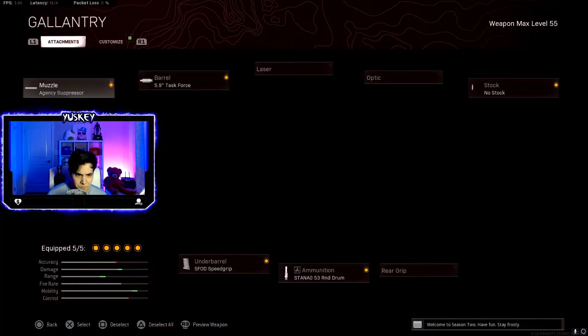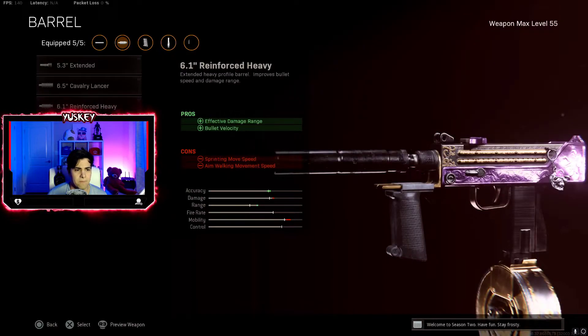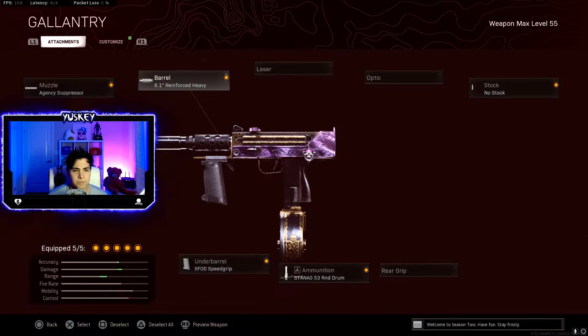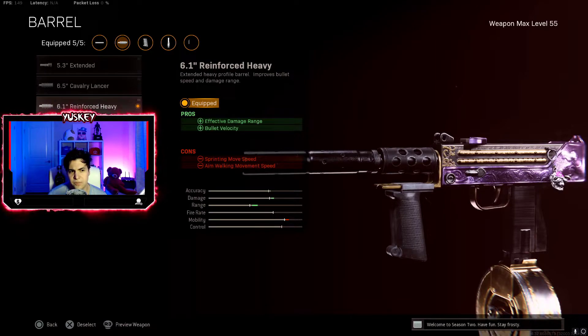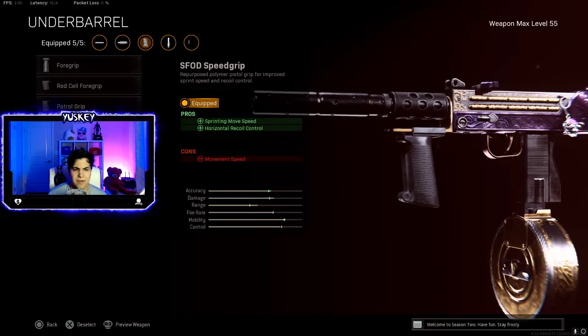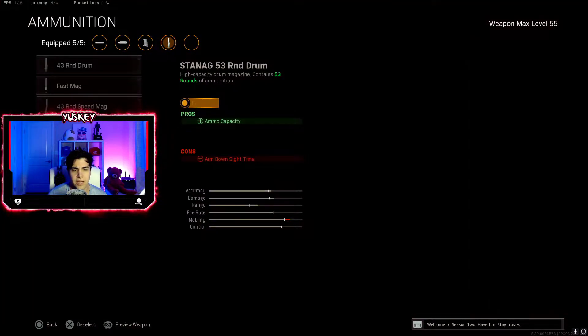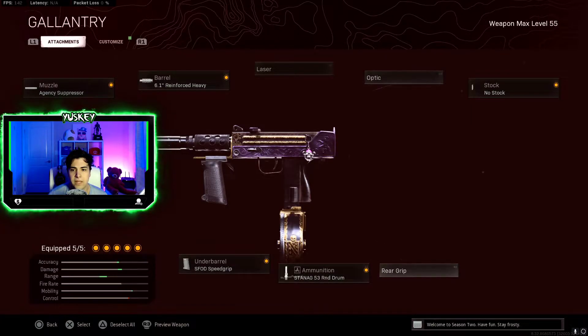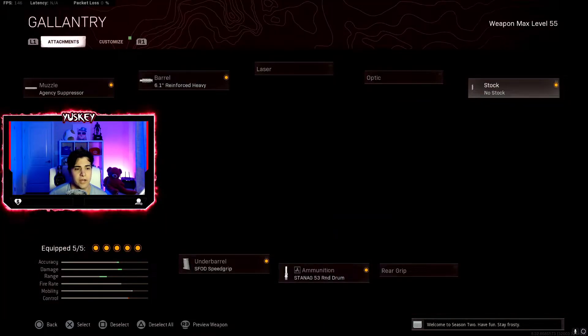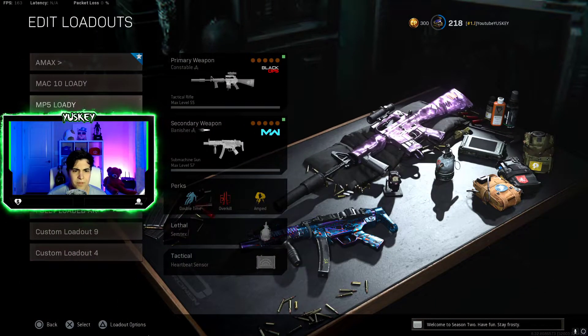The third loadout is the MAC-10. I have Agency Suppressor, Reinforced Heavy 6.1 Barrel, SF OB Speed Grip under barrel — it works best for recoil on this weapon — 53 Round Mag, and No Stock for more mobility and faster sprint-to-fire. Most people use No Stock or Raider Stock; I personally prefer No Stock because I move way faster.